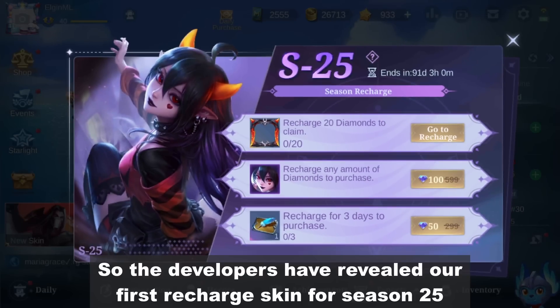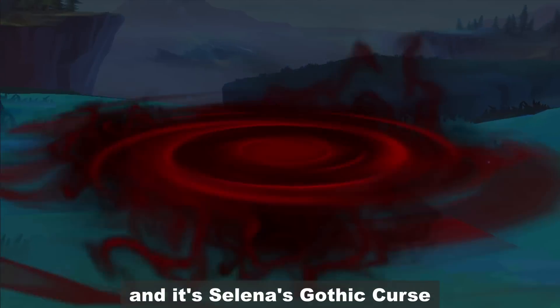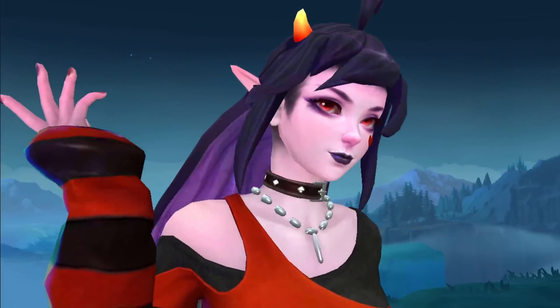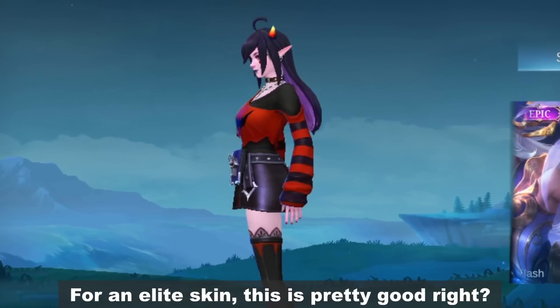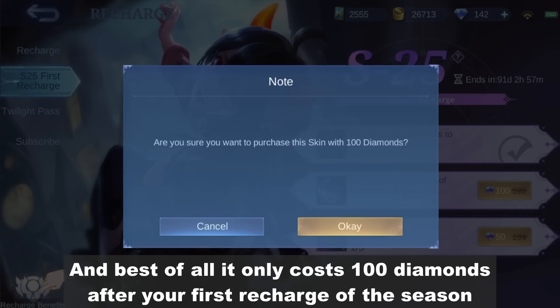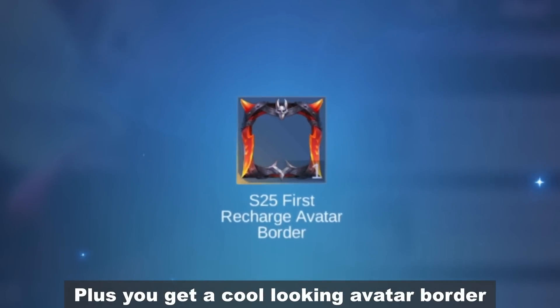Hey guys, what's up? So the developers have revealed our first recharge skin for season 25 and it's Selena's Gothic Curse. So who does she look like? For an elite skin, this is pretty good, right? And best of all, it only costs 100 diamonds after your first recharge of the season. Plus you get a cool looking avatar border.